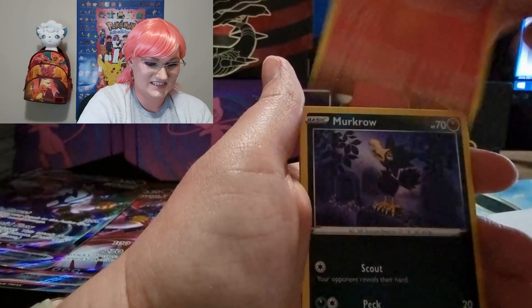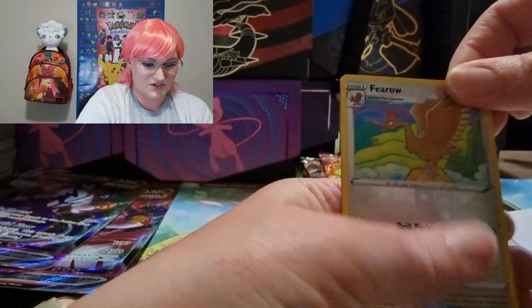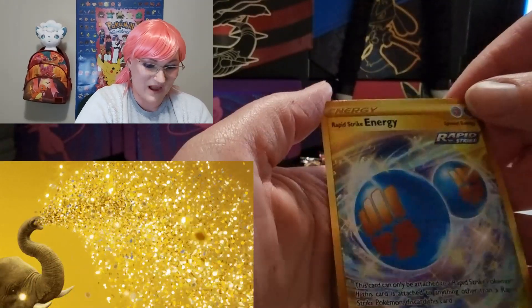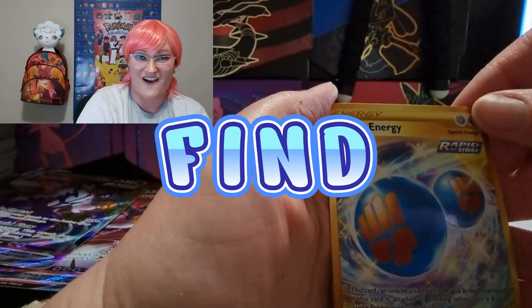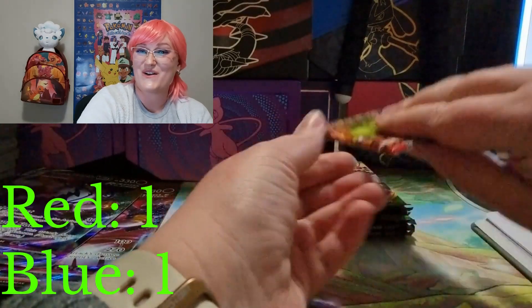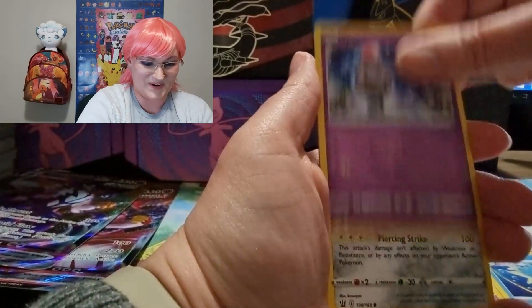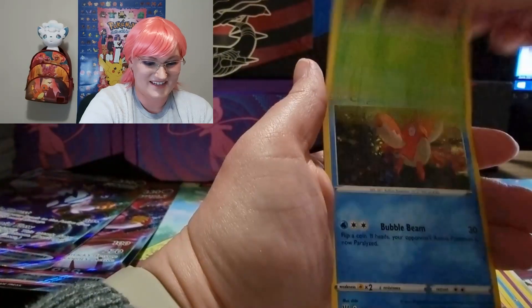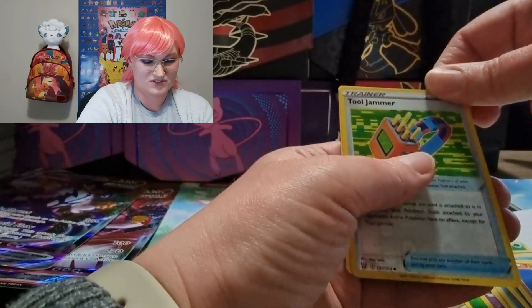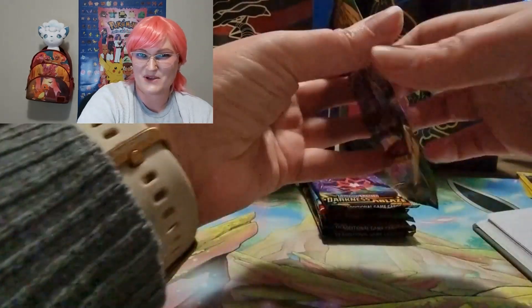We've got our Palace to be able to get that Zeraora. Girfarig, Tepig, Murkrow, Cubone, Vaporeon — reverse holo, whoa! A gold Rapid Strike Energy — what a find! It looks like blue is coming out strong. We also got Alolan Ninetales, Zeraora, Spoink, Mawile, Cacnea, Corsola, Timberpaw — reverse Tool Jammer and Electivire. Looks like we came out strong!